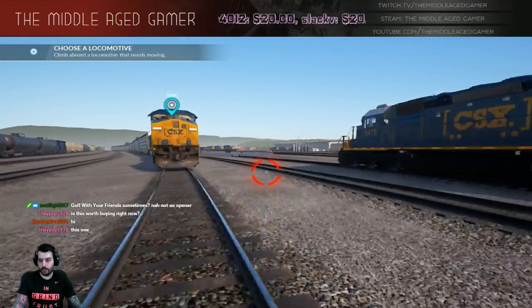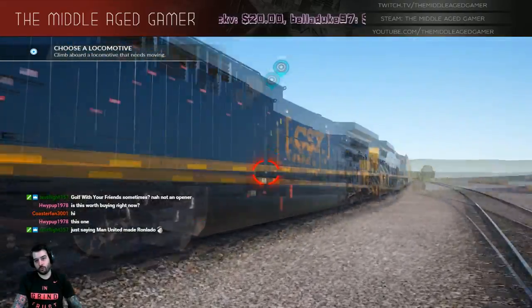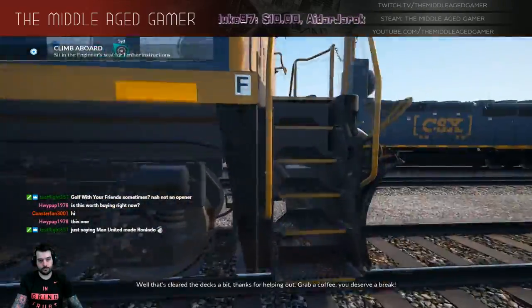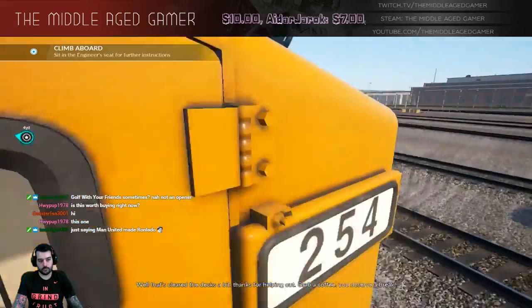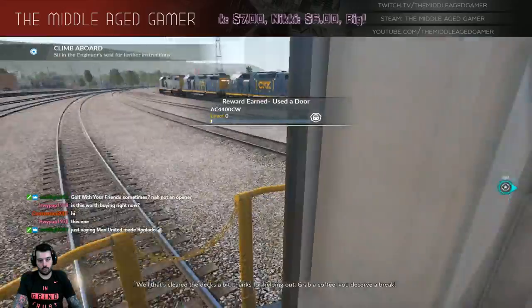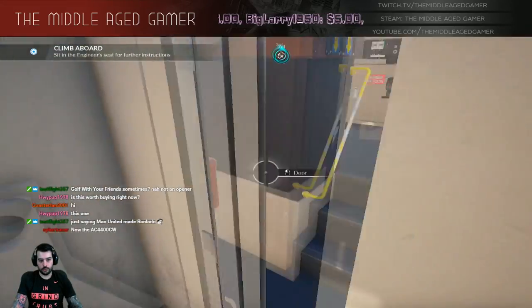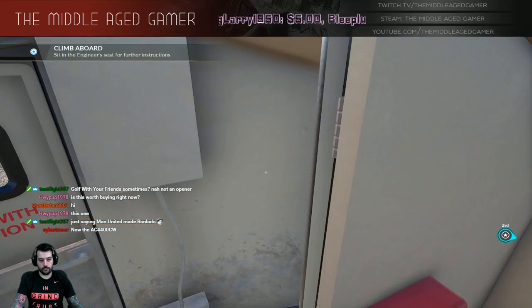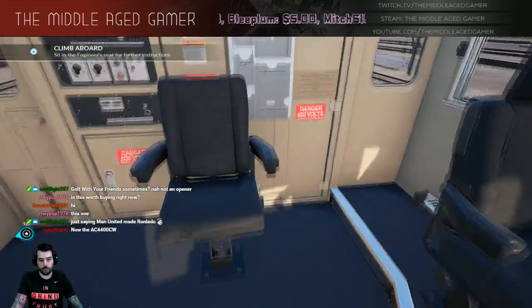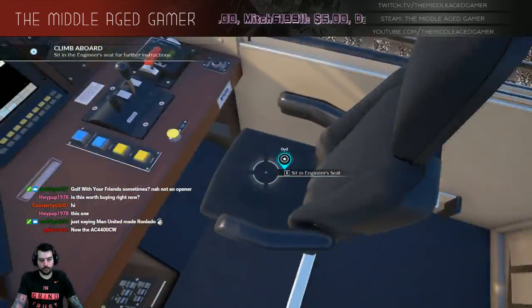I've been waiting for this game for years, I've been talking about this game since 2015 or so, so I think it's definitely worth it. I wasn't aware of the doors right there - so this is the AC4400 right here. I like that little different entrance right there. I guess that's the toilet probably in there somewhere. It's a little different layout, isn't it?